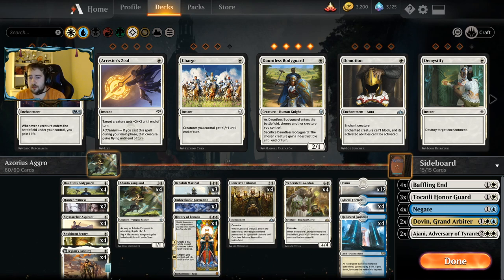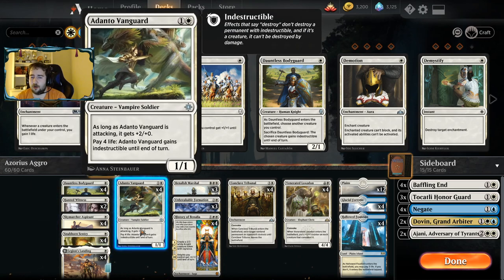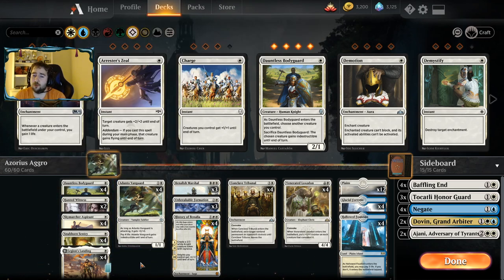It is very, very streamlined — a bunch of one drops. You see your Convoke one drops, your Bodyguards, Legion's Landing, very important one there as well. Adanto Vanguard is the two drop of choice. Some players have moved away from Vanguard, but I'm still a Vanguard fan. It's a must-answer threat, especially against control.